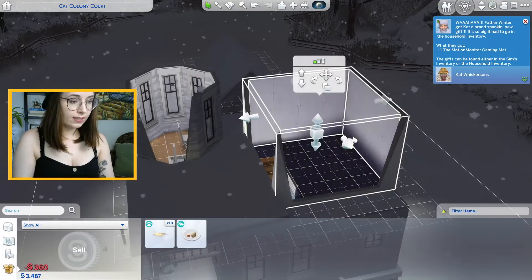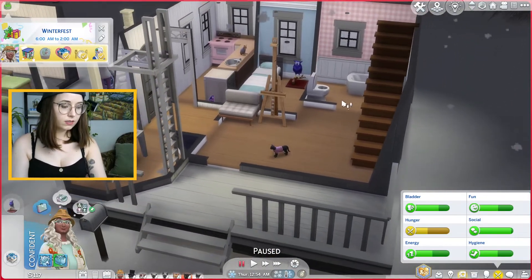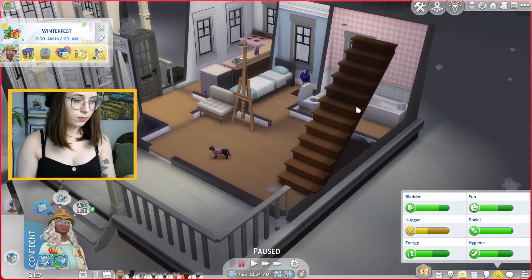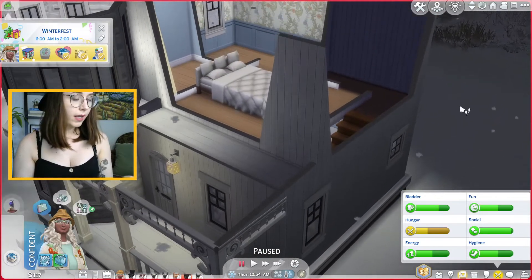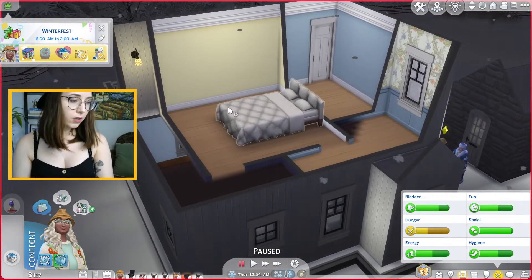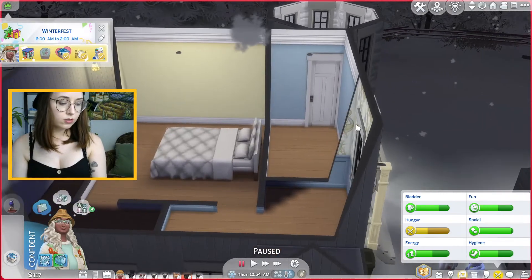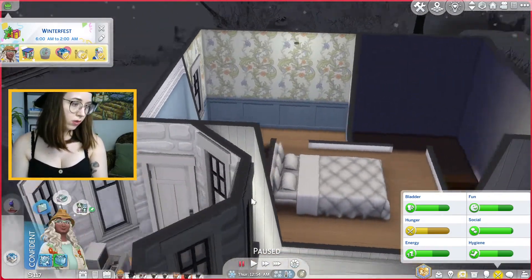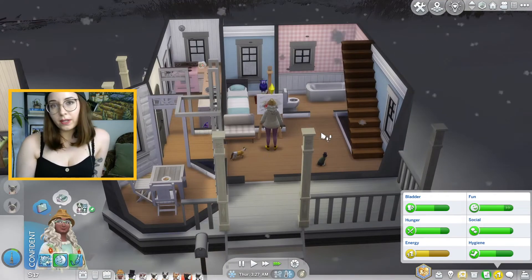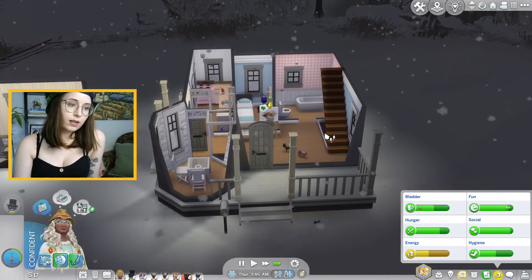Let's start making our second level. I moved the stairs over for more room and made the rooms a little bigger. Up here there's another bedroom which I think is going to be the main bedroom we move into, a small bathroom, and a small guest or kid's bedroom connected to the study. We almost have a house big enough for our family to begin — I mean, we have a family right now, they're just very furry.